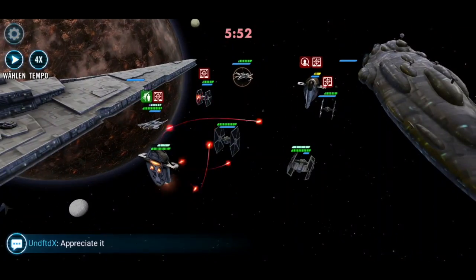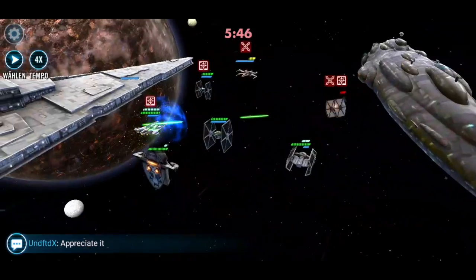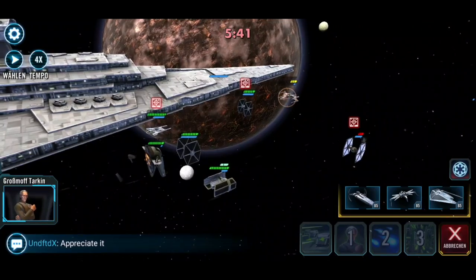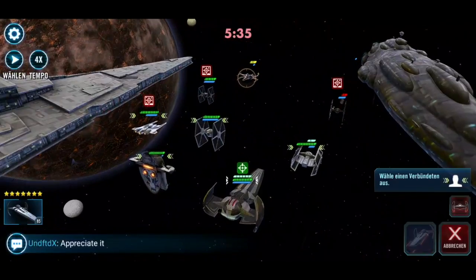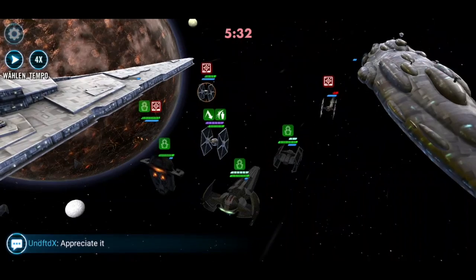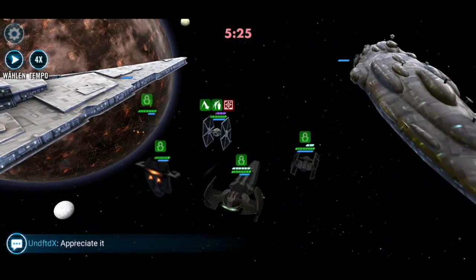That defense is doubled for Empire allies, so your Empire ships are going to have 40% defense. They're going to be tanking a lot and able to excel at taking down ships without being shot down before they can do so. If you have a TIE Advanced and think it's pretty squishy, once you put this ship in your lineup the TIE Advanced is suddenly going to be able to make it to the end of the battle.